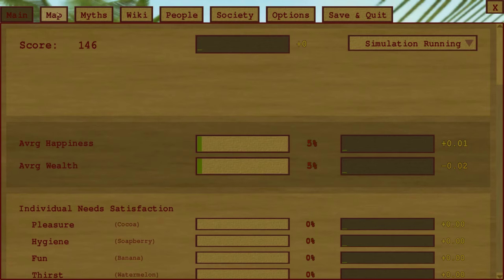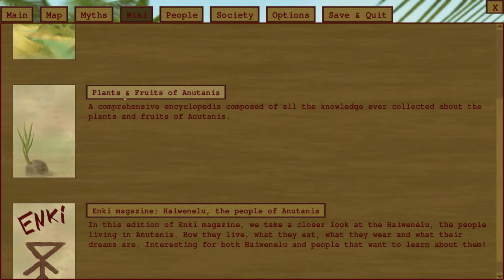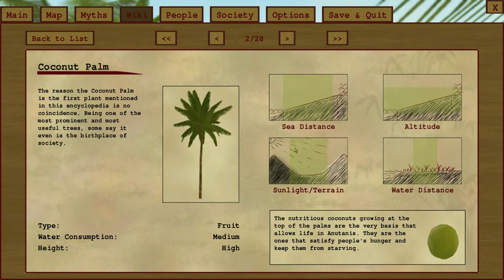The tab opens some information panels. The goal of the game is to create some vegetation — there are different types of trees, palms and bushes, each with different requirements like how far it should be from the sea, at which altitude it can grow, how far from the water, and how much sunlight it needs.